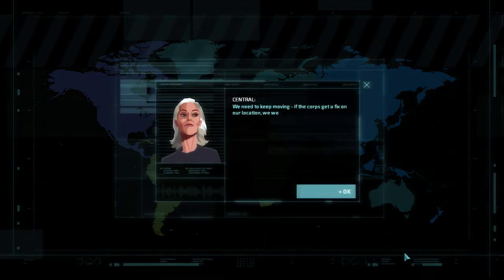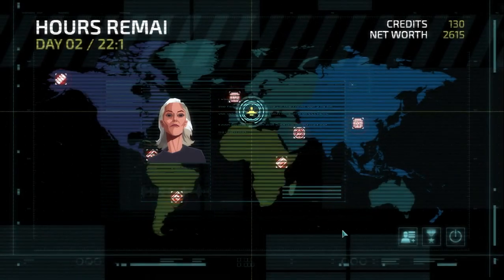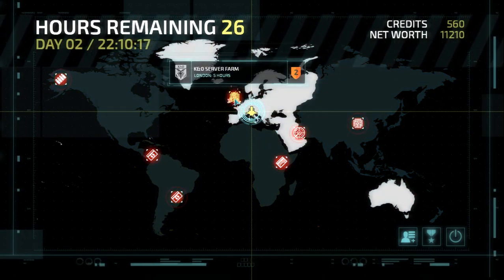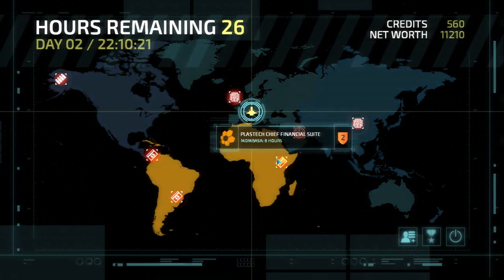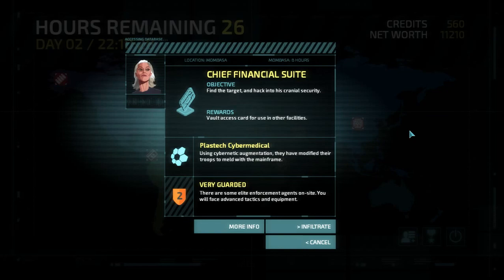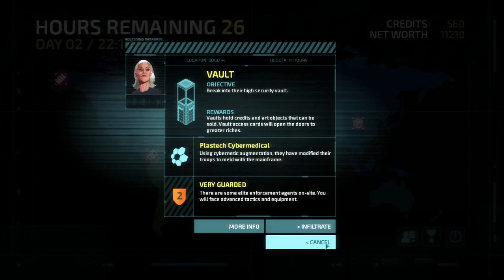We need to keep moving. If the corps get a fix on our location, we won't last long in a direct fight. Keep up the hit and run and we might just get through this. Kano server farms are essentially more gold for us. The executive suite gives us access to an executive dude. This allows us to get a vault access card for use in other facilities. Corporations have trillions in credits and assets and they're too paranoid to trust it all to the banking system. The location of these vaults is a highly guarded secret, but money has a way of talking.